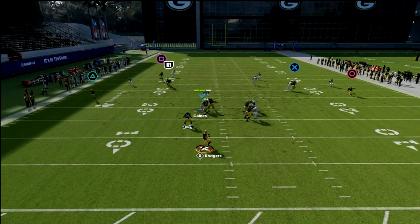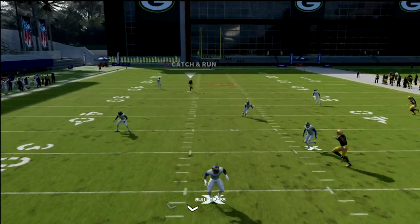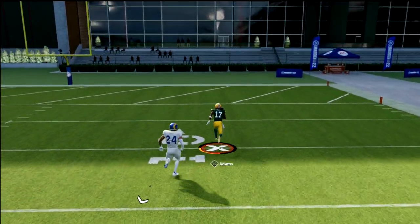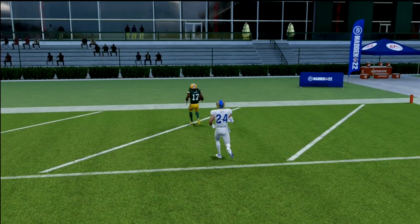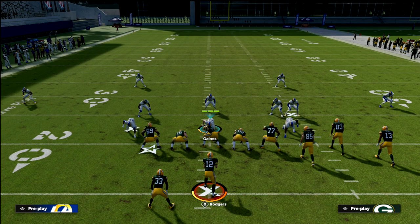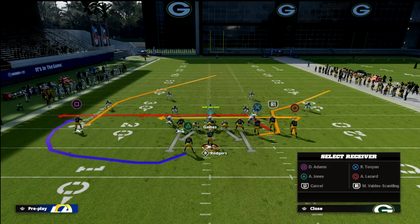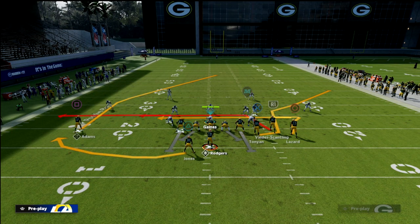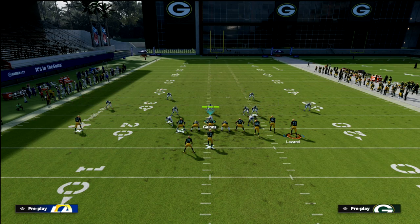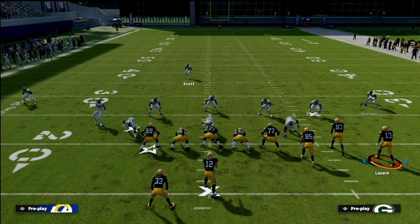The skinny post should split cover two right up the seam for a one-play score. Cover two is probably one of the worst coverages for defending deep — it's just not a great shell to sit in if you're trying to defend skinny posts. You're going to get a lot of splitting of that cover two.